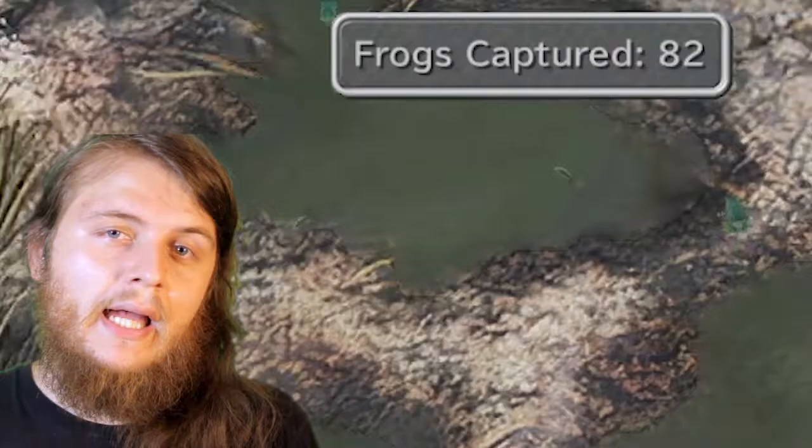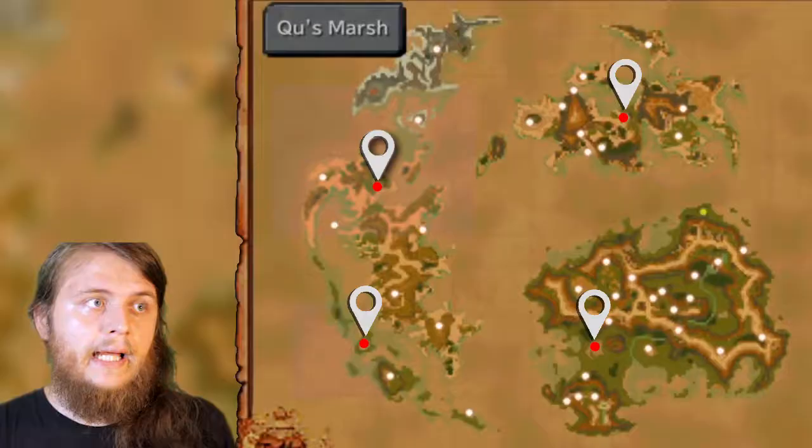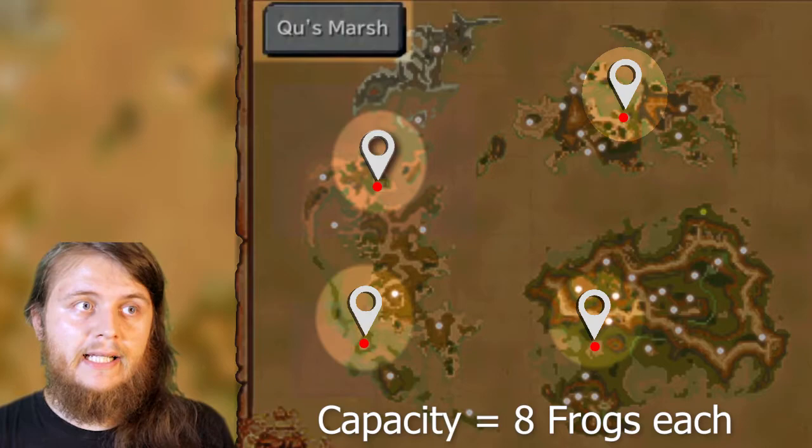And finally, the gold frog, which will accelerate the respawn time. Aside from the tadpoles, every single frog earns you one point when caught. There are four different Qu Marsh ponds in the game, each with a capacity of eight frogs.